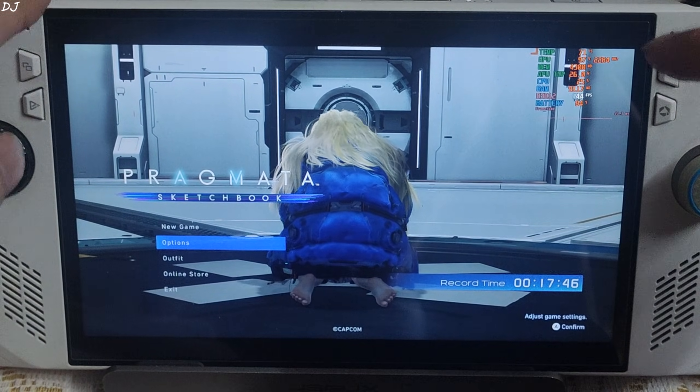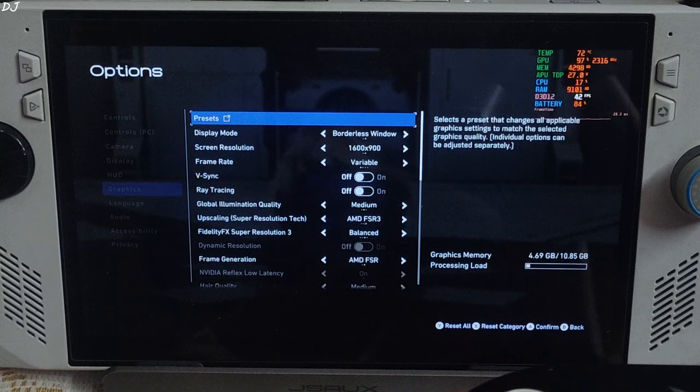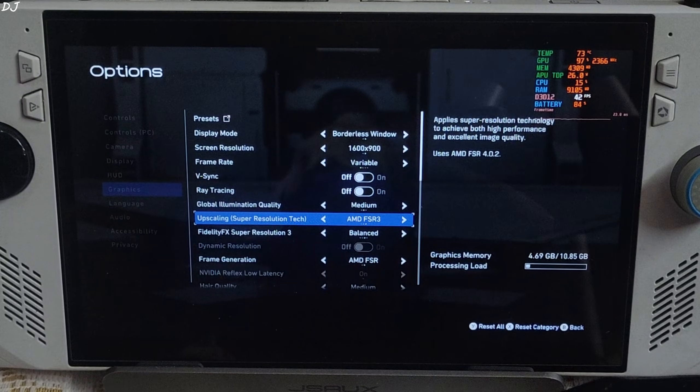There shouldn't be any black bars around the left and right edges of the display — just keep that in mind. In the graphics settings: Display Mode is Borderless Windowed, 900p resolution, Frame Rate Variable, V-Sync off, Ray Tracing disabled. OptiScaler is set to FSR 3 using its Balance preset.